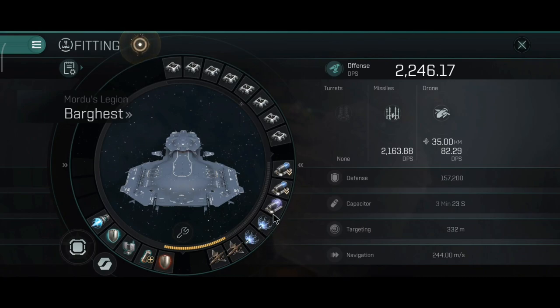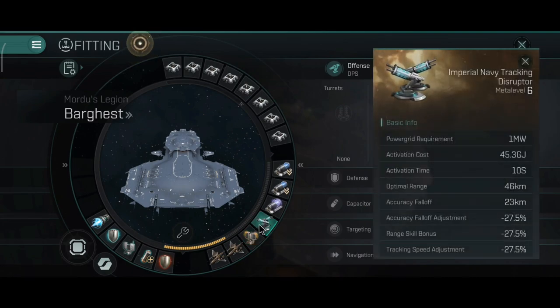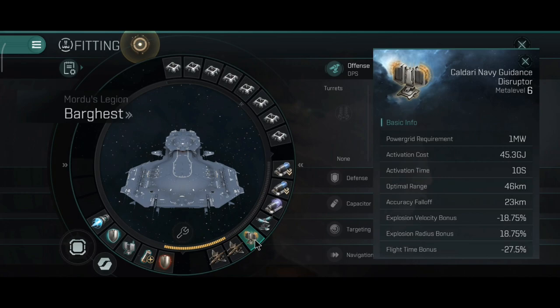In the medium slots I have dual points, one scrambler, and dual webs. The scrambler and webs are primarily for defense, while you can use the long-range points for tackling your target. The webs and scrambler are pretty good at defending yourself against interceptors, frigates, cruisers, and everything else that can get close.